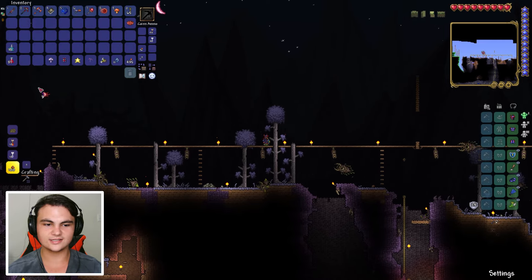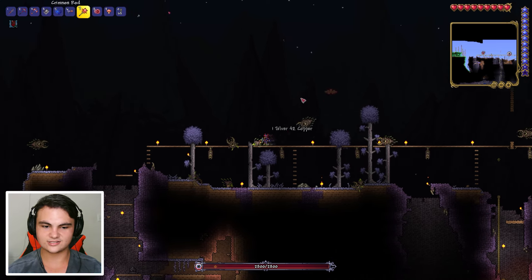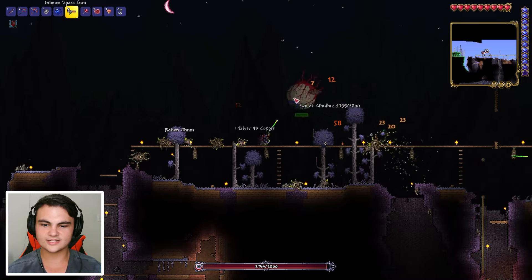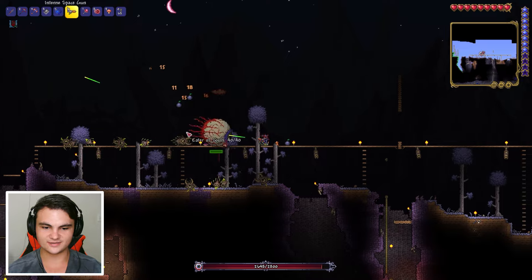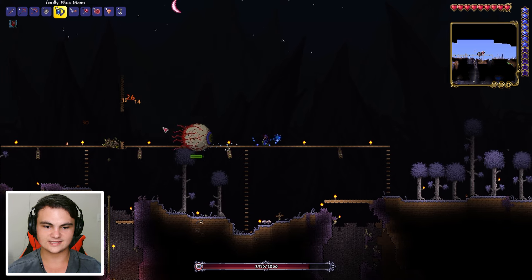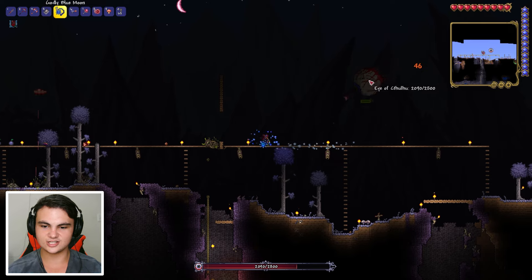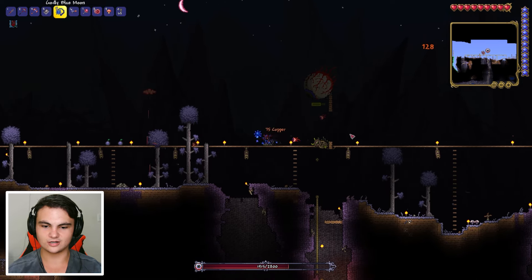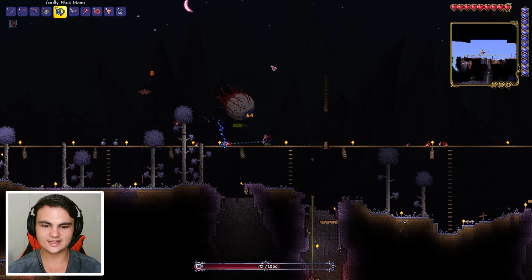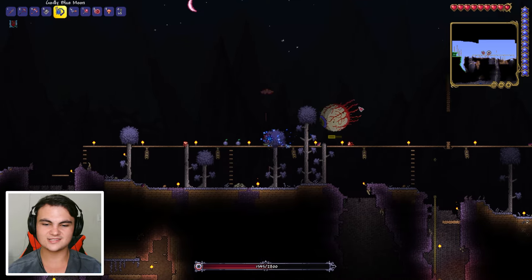Let's go ahead and summon the Eye of Cthulhu - 2,800 health. I actually haven't prepared for this. You can only fight this during night, and here he is! We're just getting straight into it because I've got no time to spare. As soon as it becomes day I can kind of chill. Let's use our new blue moon that we got from the last episode in the dungeon - check that out if you haven't already. I plan on going to the dungeon more in the future because we barely scratched the surface - we died so much. The dungeon is extremely hard but the rewards are worth it.